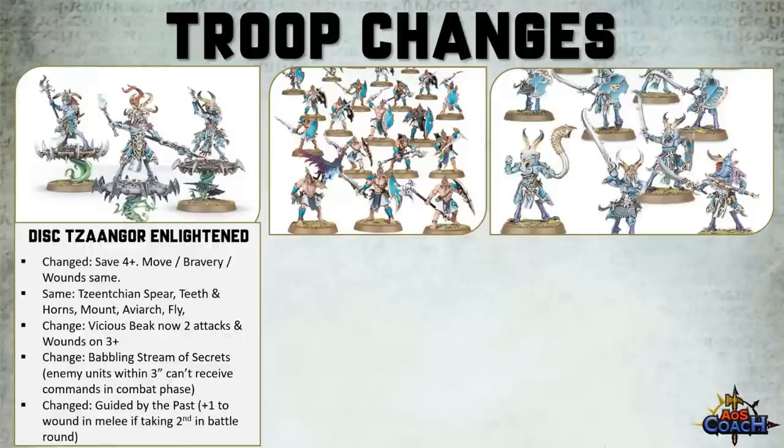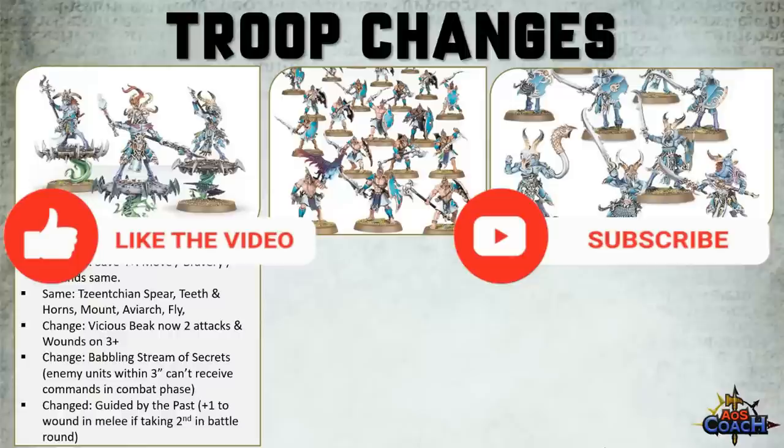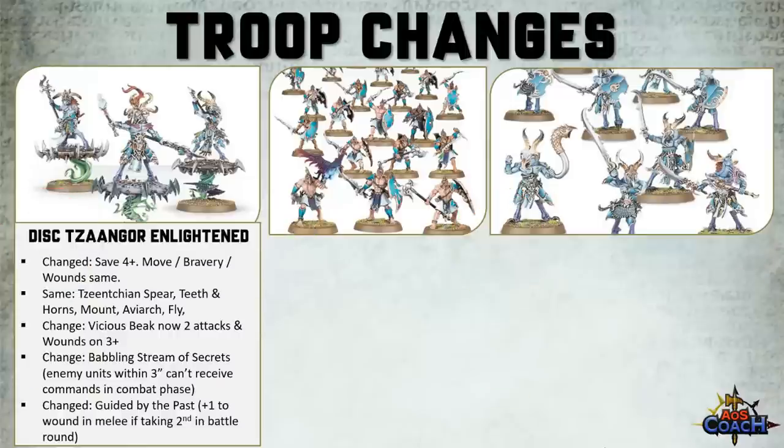The big change came from Babbling Streams of Secrets. It's no longer a plus one to models fleeing from Battleshock within 9 inches. Instead, enemy units within 3 inches of a friendly unit with this ability cannot receive commands in the combat phase — essentially a free Monstrous Rampage without making the dice roll and without being a monster. And if you happen to have a monster in your army, it does allow you to do the actual Monstrous Rampage in addition, so it's a great way of shutting out All-Out Attack, All-Out Defence, or a faction-based command ability in the combat phase.